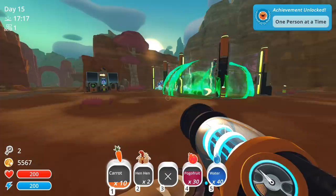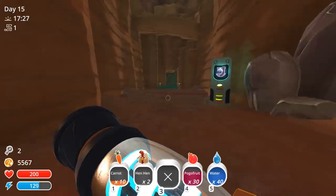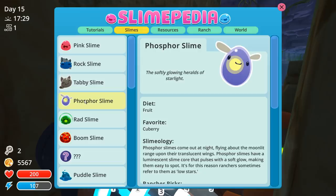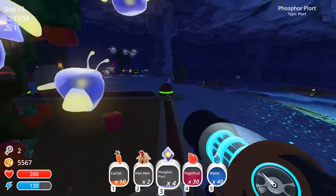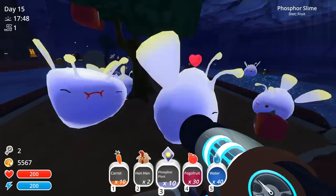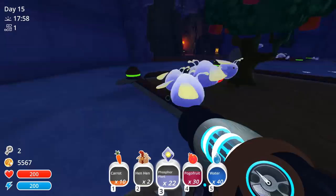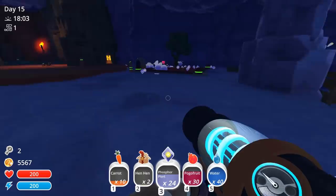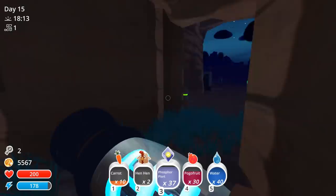First thing, I want to go check on my phosphor slimes in here. Their favorite food - I forgot - phosphor slimes love cuberries, that's right, and we have cuberries in here. I think they don't eat unless you're in the area or whatever. Look at this, they are absolutely loving it. I'm just gonna be careful that I don't let anybody else in here. They're loving it like McDonald's - not sponsored.